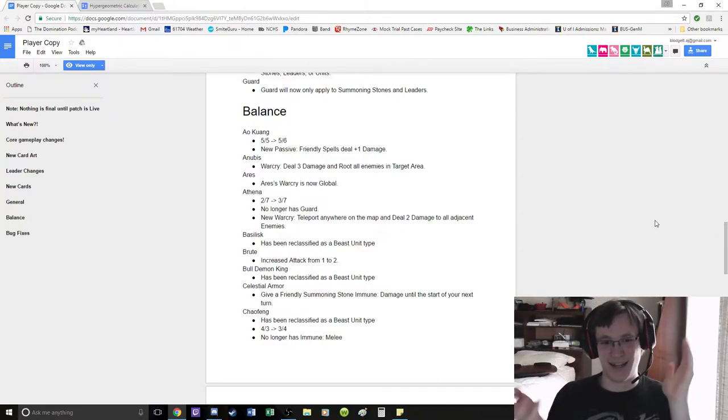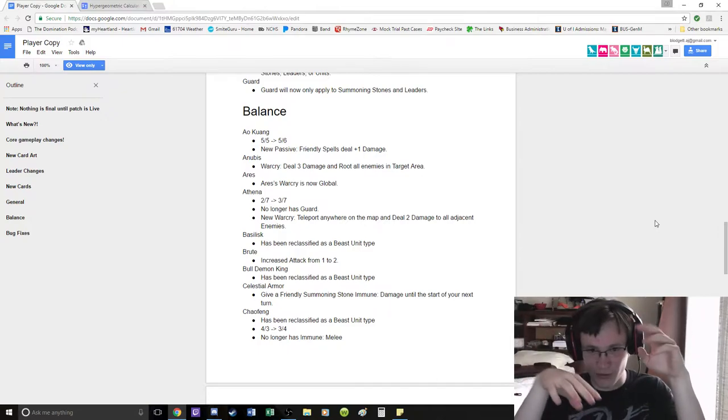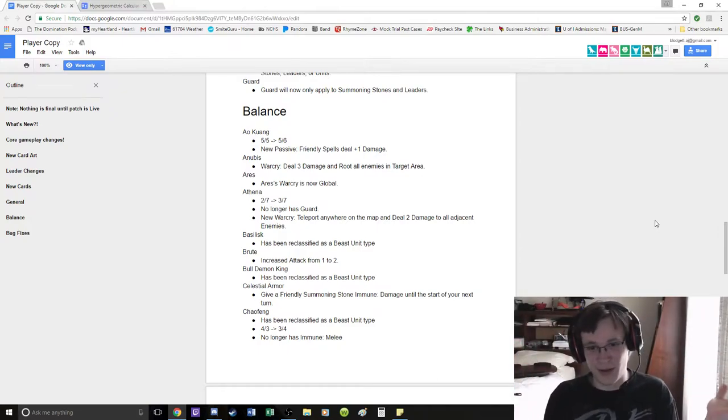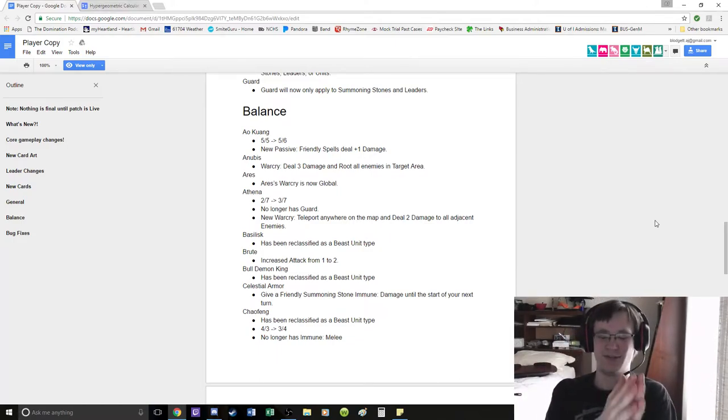He lost his Afterlife thing where you spawn the Water Illusion which went boom and nobody was near it anyway, so this is just a straight-up buff. Ao Kuang in every deck, every time, 100% of the time. It's like Ao Kuang and Sun Wukong are just necessities for Chinese decks. Chinese is gonna be nuts.